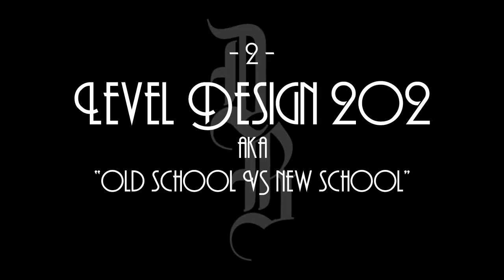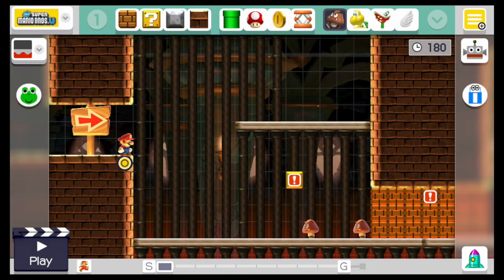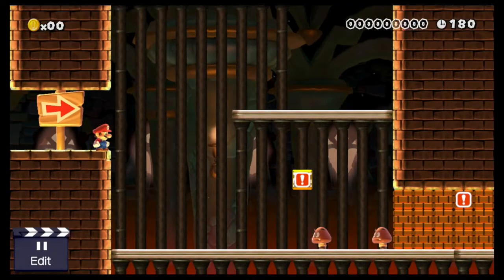You want more, though, right? You want to see some next-level stuff? All right, strap in. Getting deeper into the toolkit, we can finally play around with different variants of Super Mario gameplay.